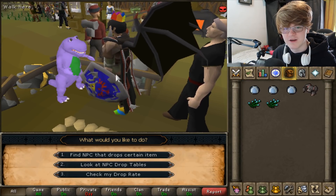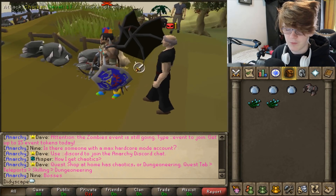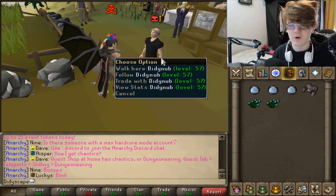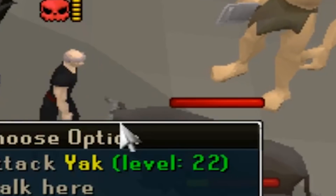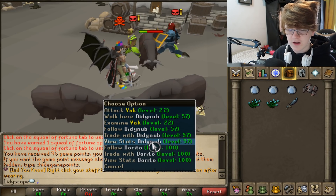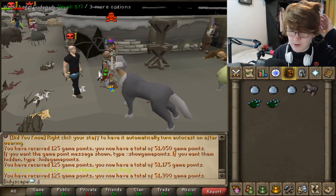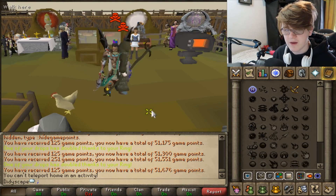You might have noticed this guy following me — this is your very own pet and it is awesome. You can use items on him and he'll wear them. You start off as a level three pet when you join the server, right-click and press train and he'll go grind NPCs for you — he actually kills things and you get the loot. Right now he has 50 attack, 50 strength, and 49 defense. You can equip him with gear like a rune scimitar, an abyssal whip, or even custom items, and he can actually help you while bossing.